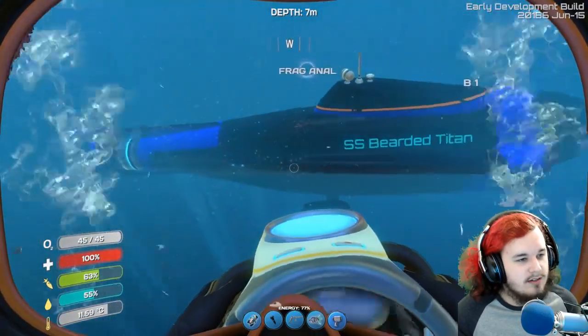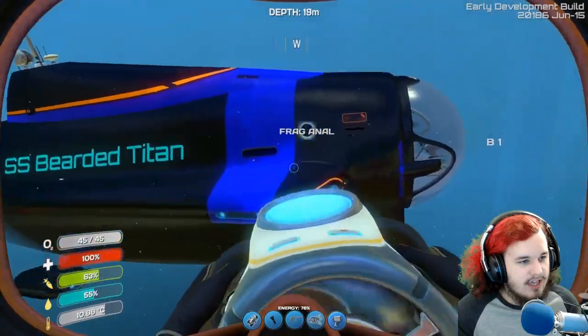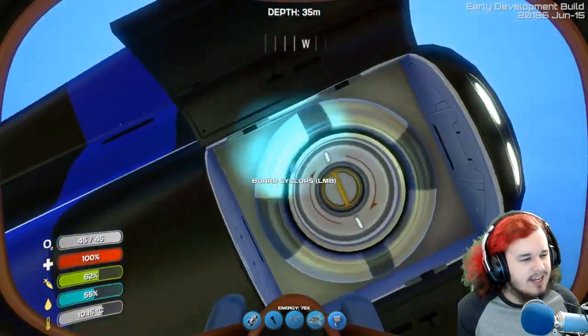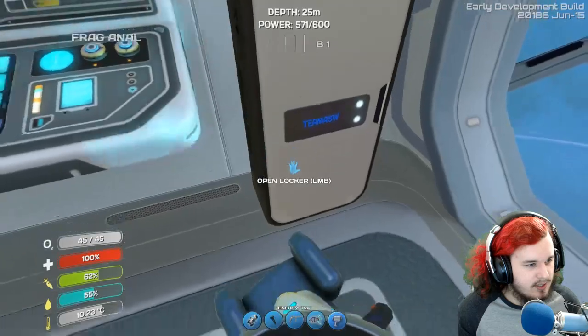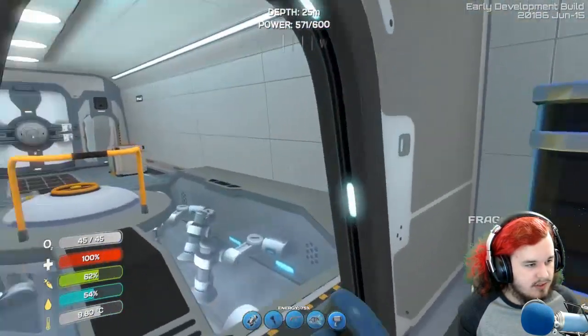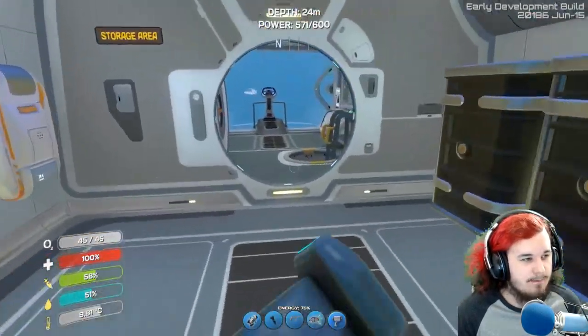Look how cool this looks — the light blue Beard of Titan writing, black, blue, orange. It just looks so cool. I also have this cool little locker — I'm like 99% sure I showed this in the last video, but if I didn't, there it is. The Cyclops is still the same.